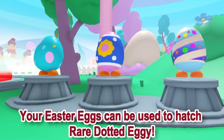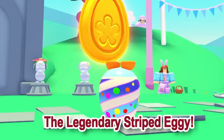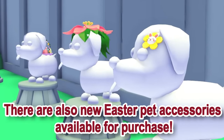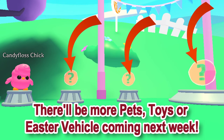Your easter eggs can be used to hatch the rare dotted eggy, the new ultra-rare floral eggy, or the legendary striped eggy. You can also purchase a new premium pet for 600 Robux. There are also new easter pet accessories and easter toys available for purchase, with more pets, toys, or an easter vehicle coming next week.